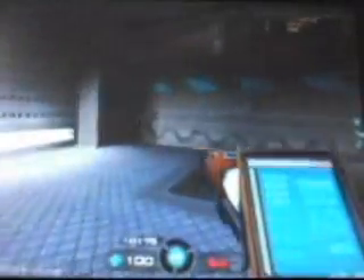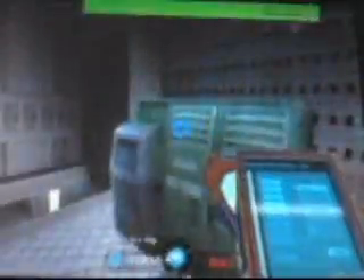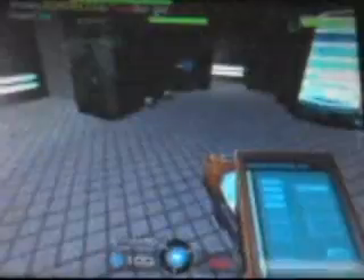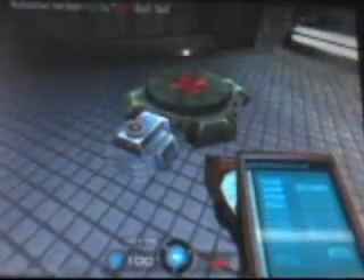These teammates here are going to defend us from the evil aliens while we're building. Let's go ahead and put a tele-node up. Now, it's always a good idea to put your new structure up before deconstructing your old one, with the exception of the reactor — you can only have one. For example, let's put our armory right here by the reactor. Here is our new armory, and here is our old one — we don't need it anymore, let's deconstruct it. And the same with the medistation — place the medistation here, and here is our old one, we can now get rid of it.